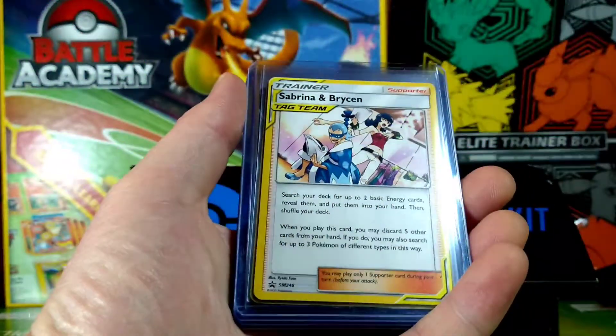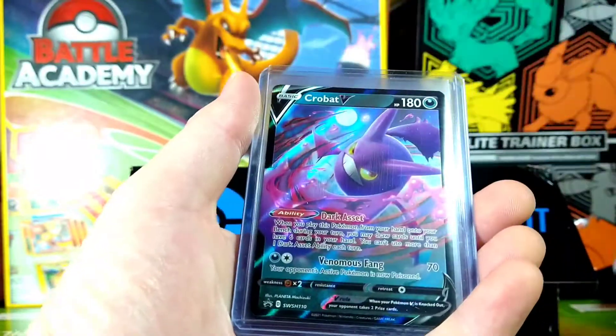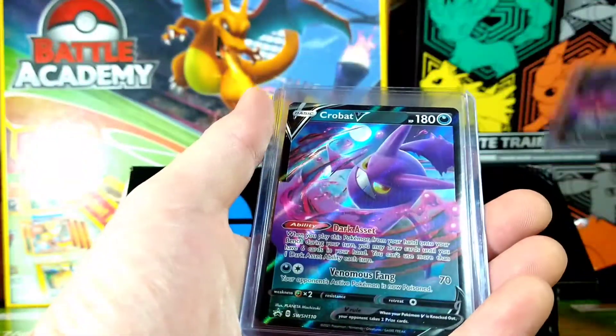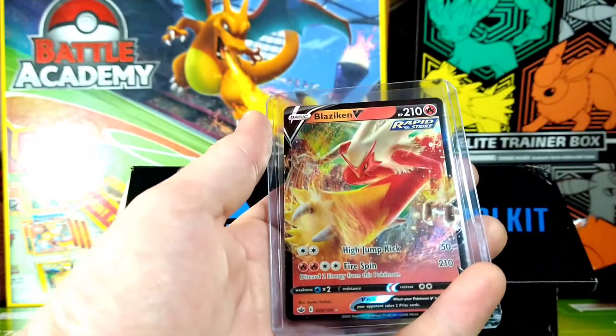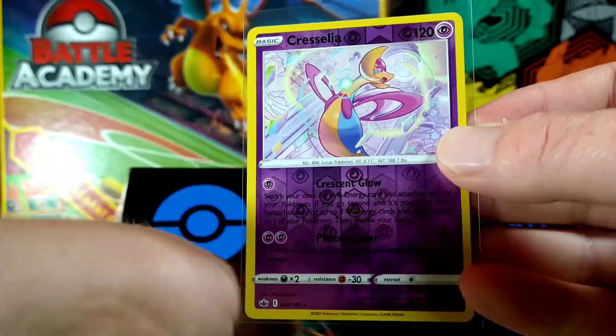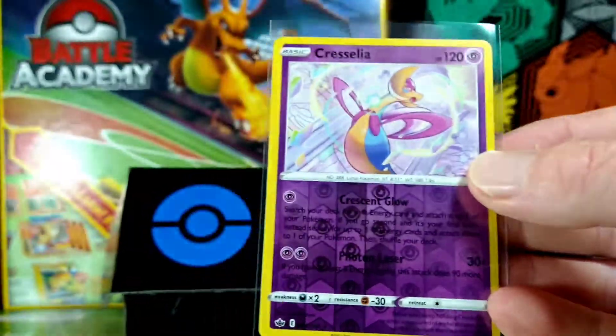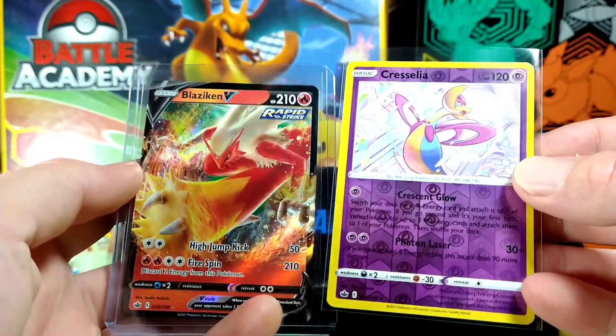Alright, let's go over the hits. We only got one hit, but I'll show off this promo and the other cool stuff we got. We got the Crobats — two of them. There's our hit: our Blaziken V. And I'll count her as a hit too — that's a nice looking card. Look at that guys, it's pretty good. Hope you liked this video, remember to hit that like and subscribe button!